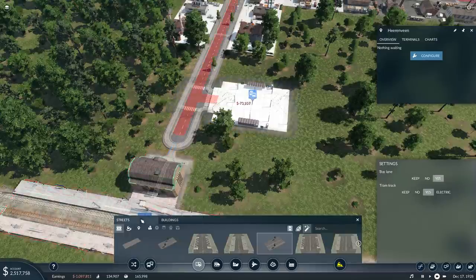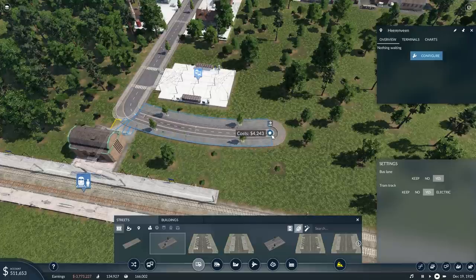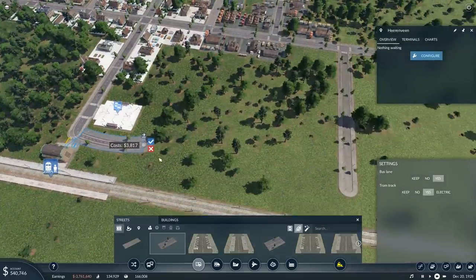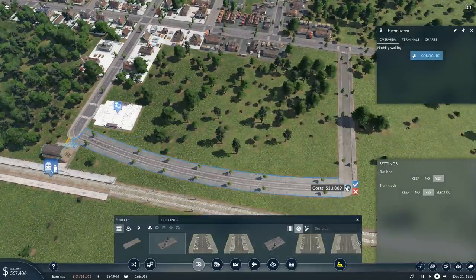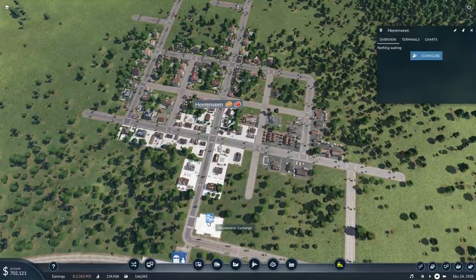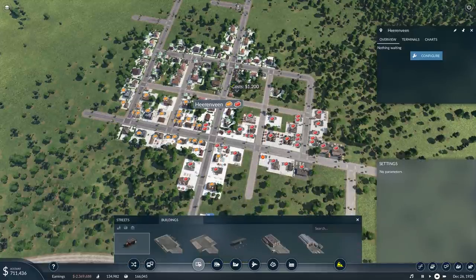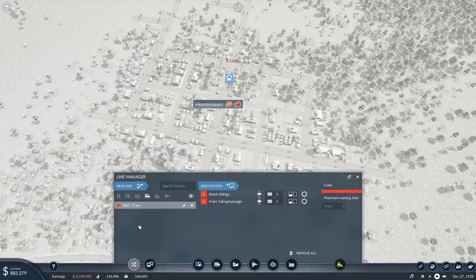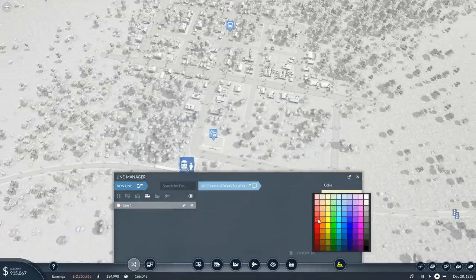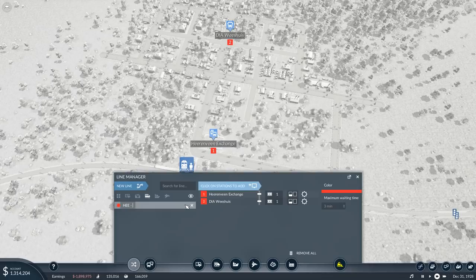You guys are just going to have to walk a bit, because I do want a medium street over here past the train station and looping back into here. I can make that straight. Okay, Heerenveen — pretty easy town, easy to connect, done. Color: red, start, stop, done. Each HEE tram.